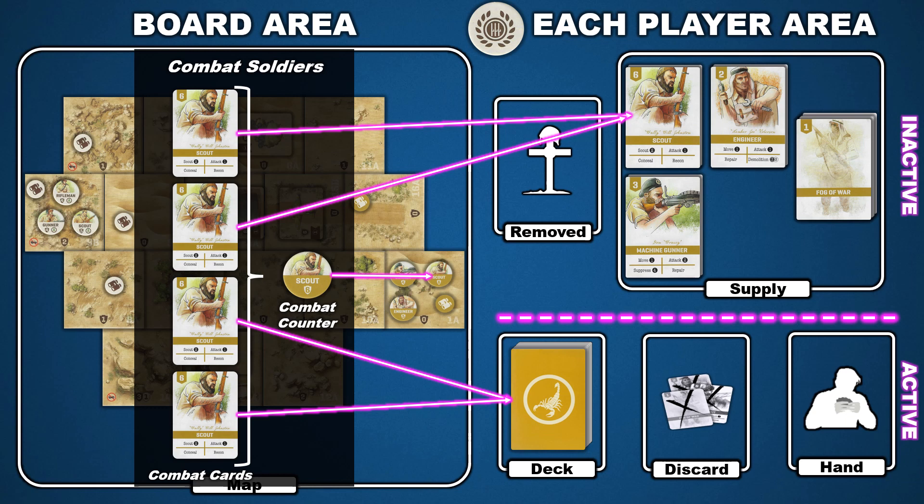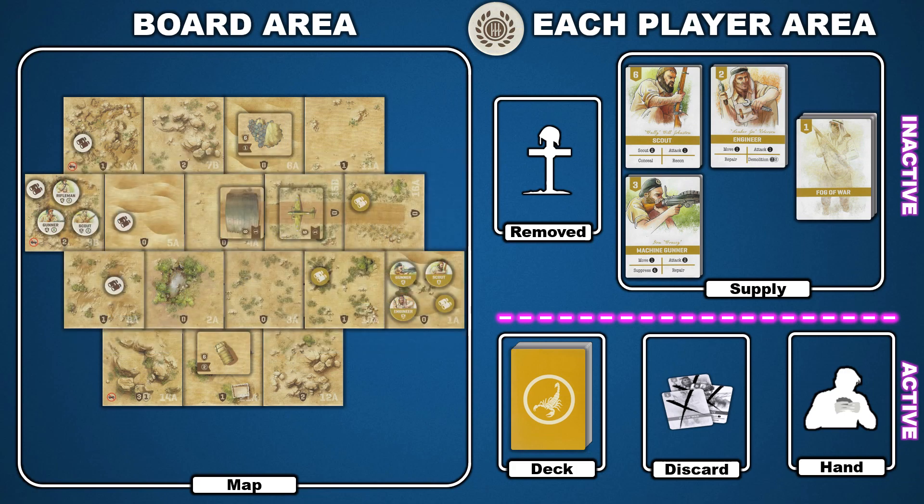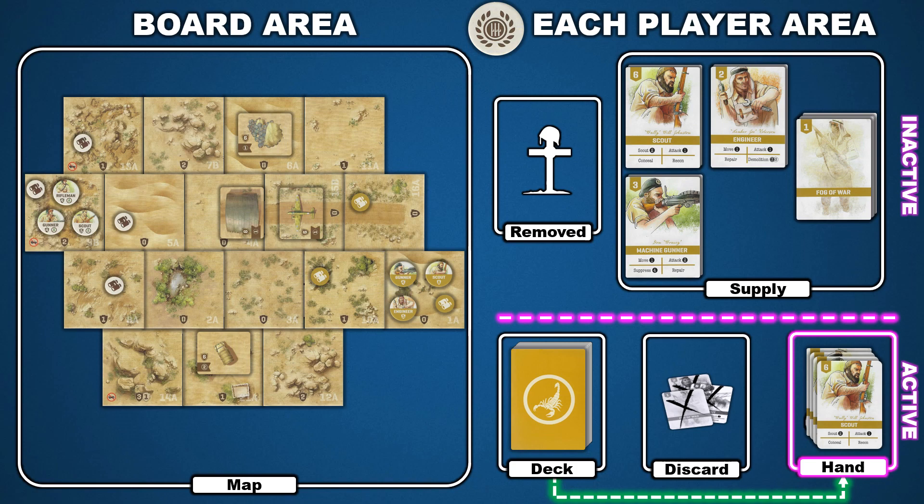Keep this major difference in mind if you're used to the rules for Undaunted Normandy. There are also cards in the player area that do not have combat counters on the map. Command cards represent an abstracted form of leadership, and fog of war cards approximate the chaos and confusion of the battlefield. The active area has three card spaces: the deck represents the availability of combat forces, command leadership, and fog of war elements. Every game round, players draw four cards from the deck to form their hand. Combat cards can be played for actions to affect counters on the board. Command cards can be played for actions to change card status in the player area — for example, the bolster action moves cards from the supply area to the discard pile, command allows the player to draw more cards from the deck, and the inspire action allows a card to be played again.